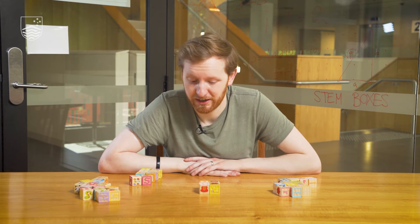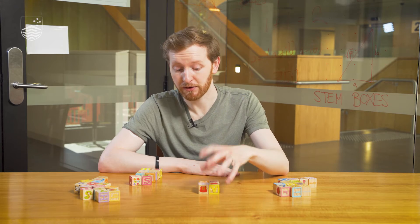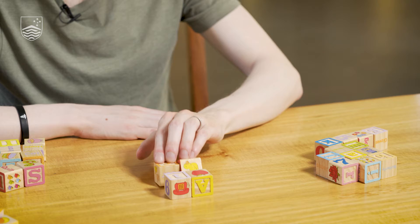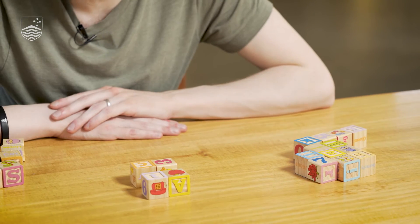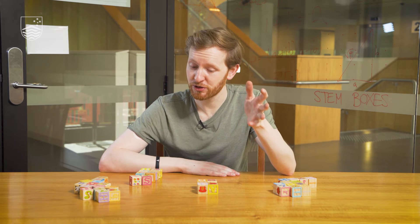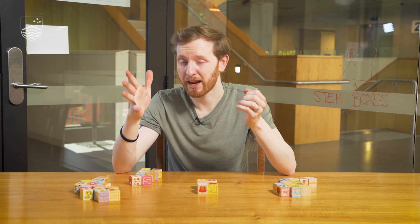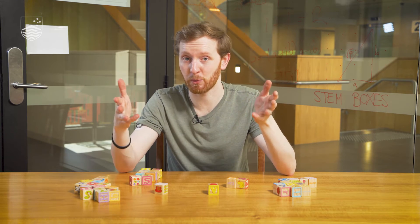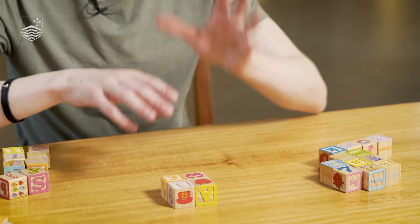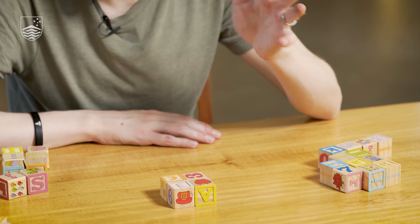Have you explored it? Do you have an idea of how to win? What you might have noticed is that a two by two block is a pretty interesting case. If it's left hand's turn, they have two possibilities — they could break here or here. Either way, they're taking two of the four and leaving two for the right hand. So once it's two by two, the right hand takes one of the remaining two and gives the last one away to win. Two by two is a losing position for the player whose turn it is.